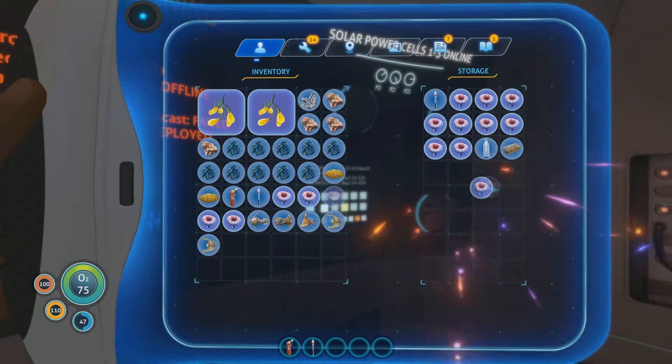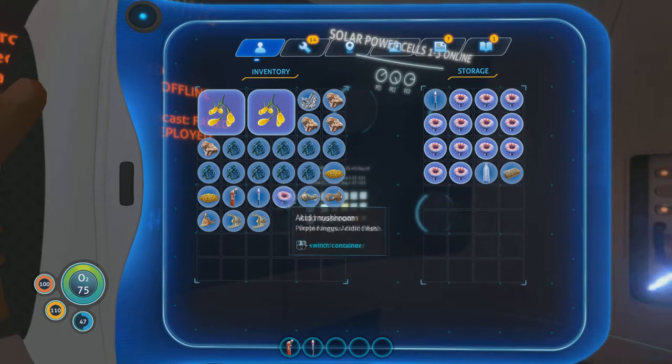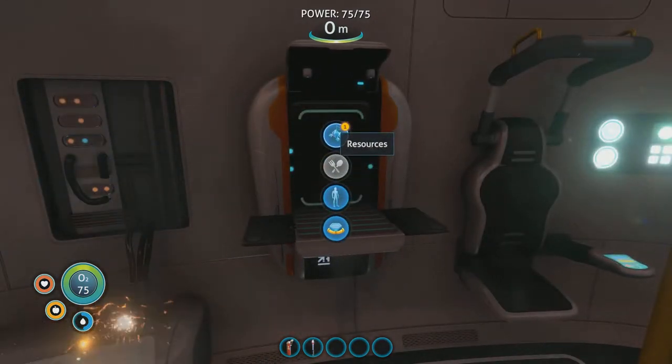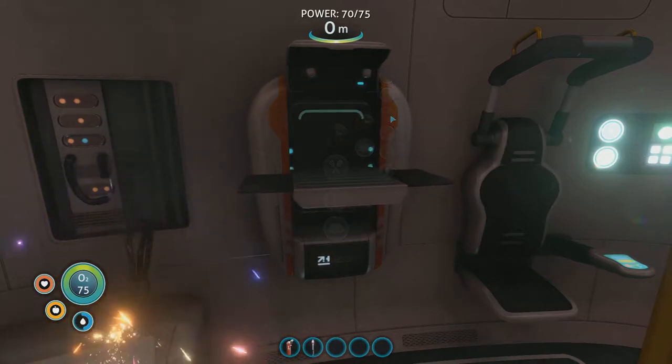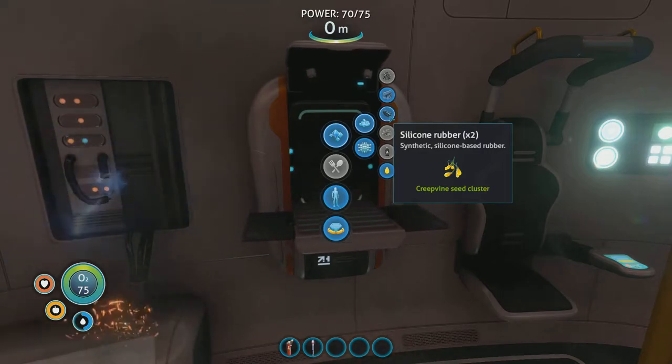We have some fish but we don't really need those. We're overfull at the moment, living off our bounty — but our water is shocking, absolutely shocking. We have to go out and try to find some bladder fish to get some water. Let's go to basic materials and try to find those.